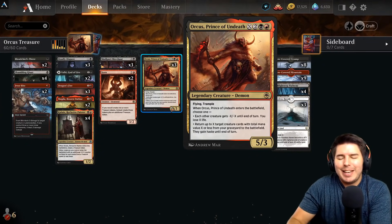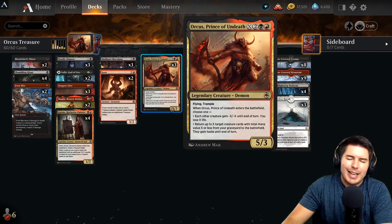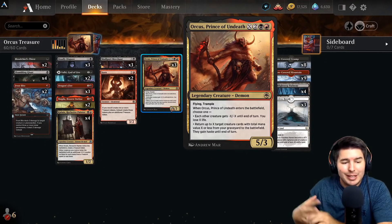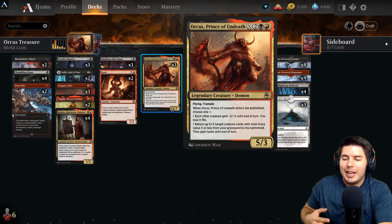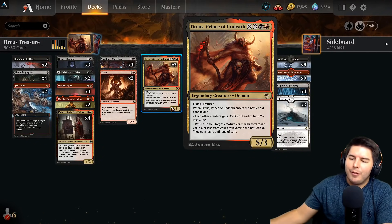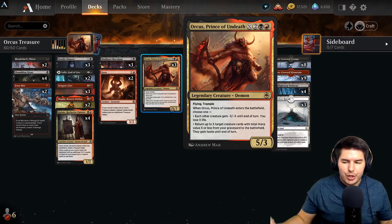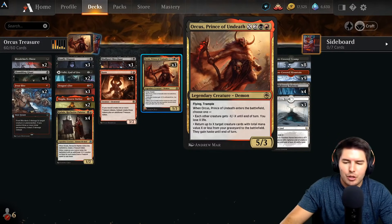Hey, what's up everyone, my name is Jeff and today we're going to have some fun playing magic. We're playing an Orcus deck - Orcus Treasure - because Orcus is an amazing card: X and four mana, five-three with flying and trample. Already an amazing stat creature at the four-mana slot. When it enters the battlefield, we get to choose one of these abilities. Each other creature gets negative X and X until end of turn, where X is how much we pay for it.